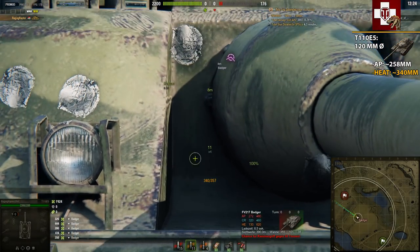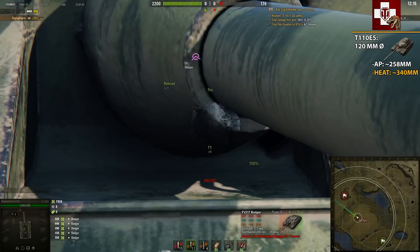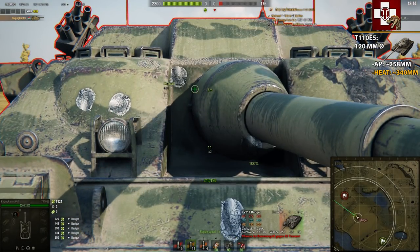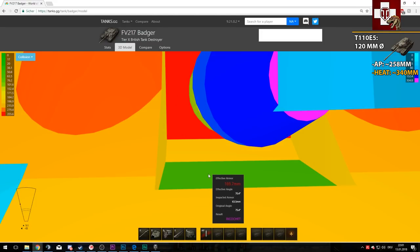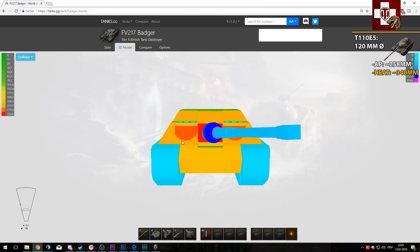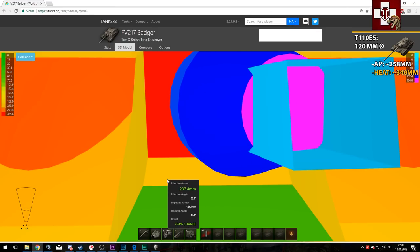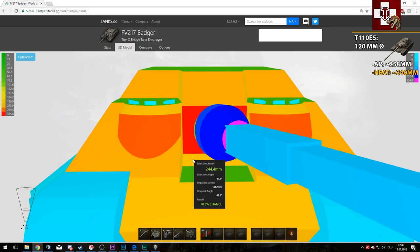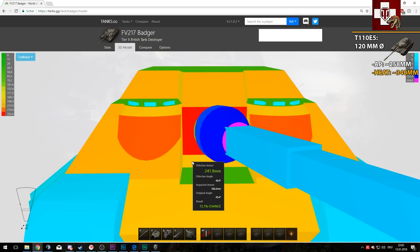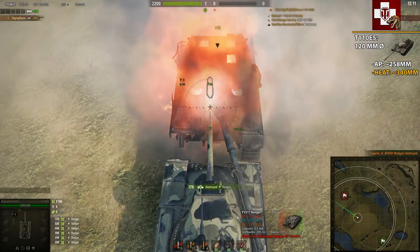Now comes something interesting. Going into a face hug with the Badger, do you see this little curved section here? This is your way to go if you're shooting APCR or HEAT. The Badger is quite small so the E5 can shoot down onto this plate, which is only 184mm thick. Depending on the angle, it's between 250 to 300mm effective armor — meaning most tier 10 tanks should be able to penetrate this spot.